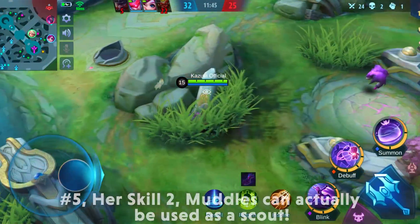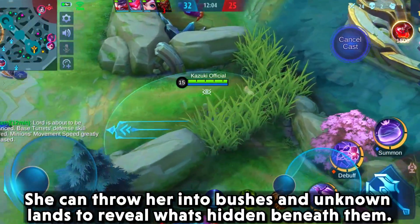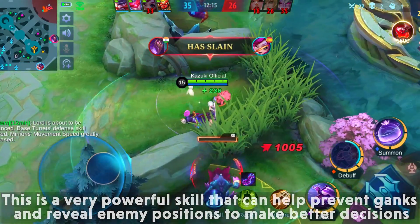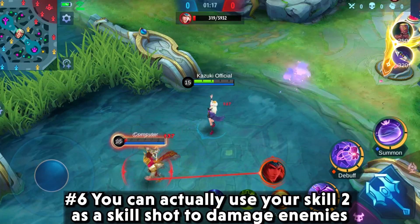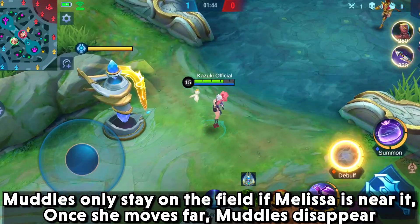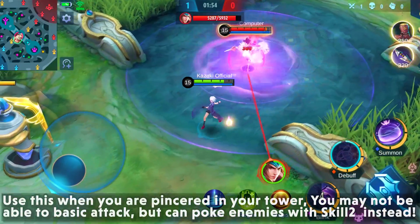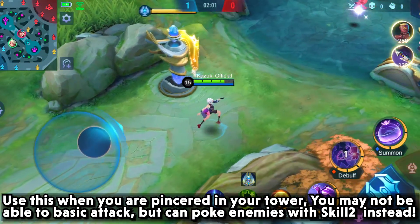Skill 2 — Muddles — can also be used as a scout, thrown into bushes and unknown lanes to reveal what's hidden. This powerful ability helps prevent ganks and reveals enemy positions for better decision-making, and it has a very short cooldown. You can also use Skill 2 as a poke skillshot: Muddles only stays on the field while Melissa is nearby; once she moves away, Muddles disappears. With only a two-second cooldown, you can throw damage, move away, and throw again — useful when pinned in your tower when you can't basic attack.